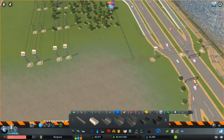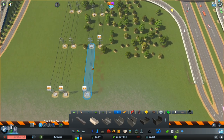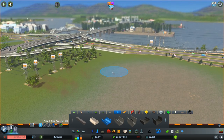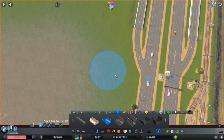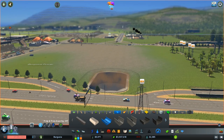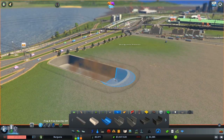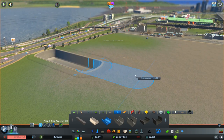Let's go ahead and clear out some of these power lines we've got going on here. So we're going to start by drawing in a canal, and we'll see the reason for this in a moment.